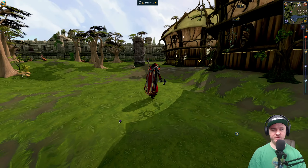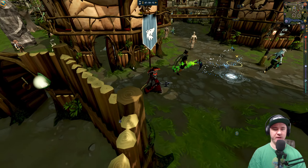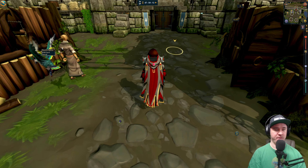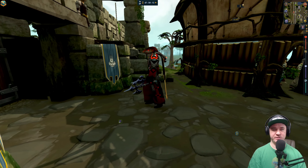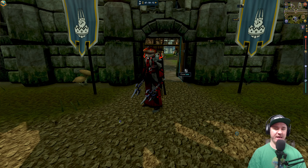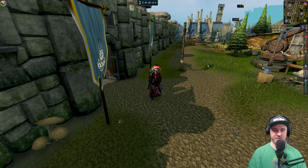I think our skybox changed again — it feels more pinkish and afternoon-y. People doing summoning — oh, it's double XP! That's why. Beautiful pet right there. I didn't even summon my pet. If you were a free-to-play player back in the day, these doors are very nostalgic — this was the gateway to members. It was a very, very nostalgic thing to do.